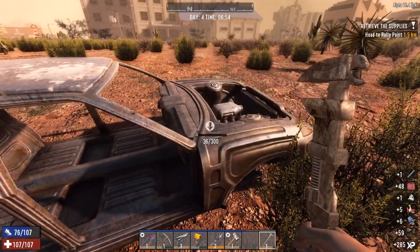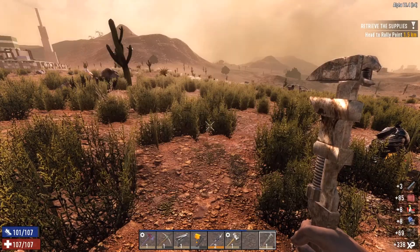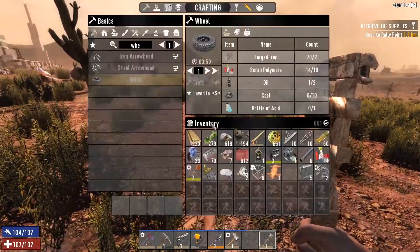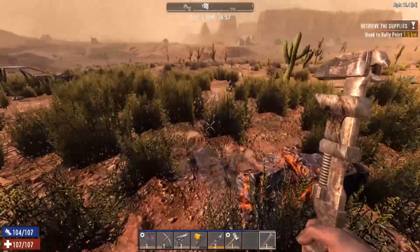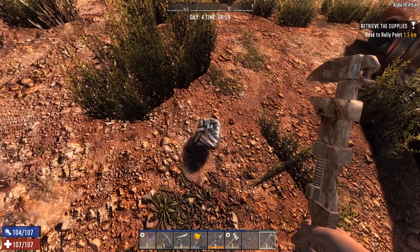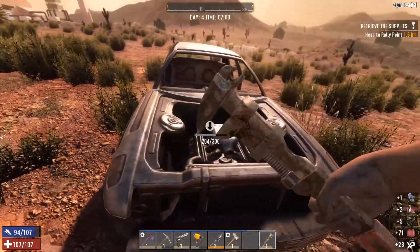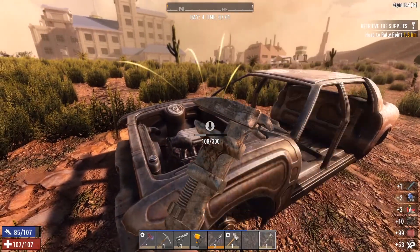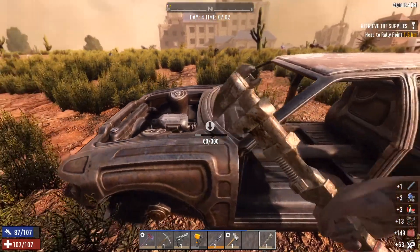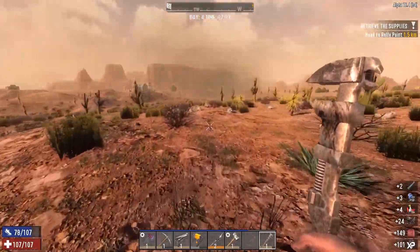I also don't think I brought any food with me, or drink. We're already encumbered, so I think I'm going to head back, hit the trader, sell my shit on the way, and then we'll come back over here with a fresh inventory. I think that's the play. I'll be right back.